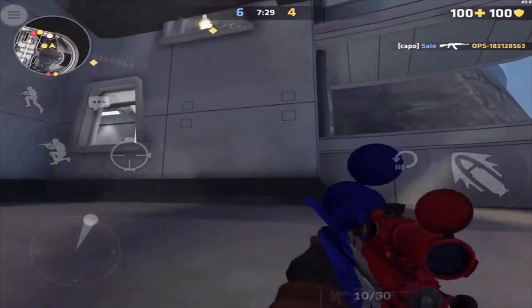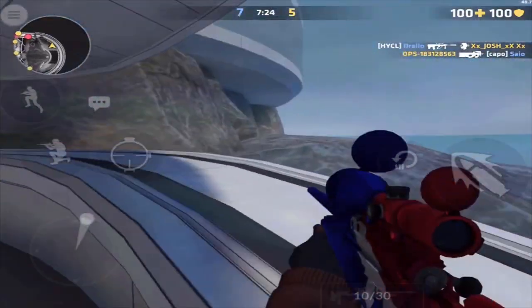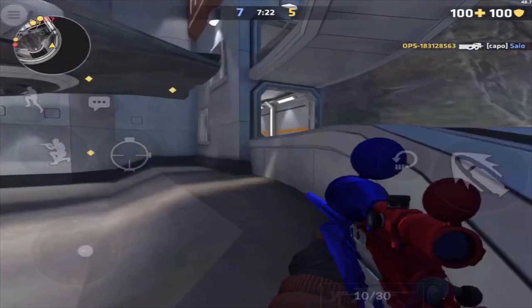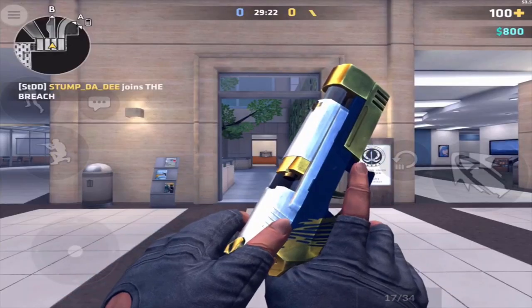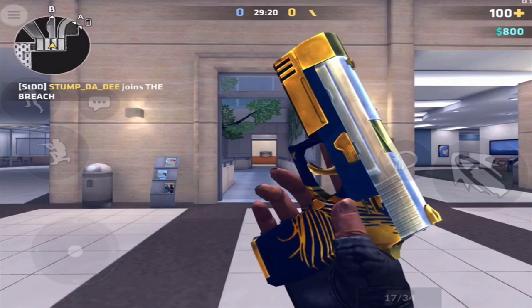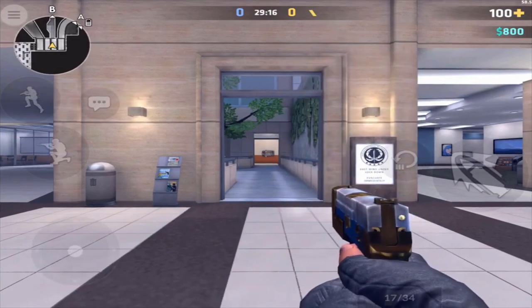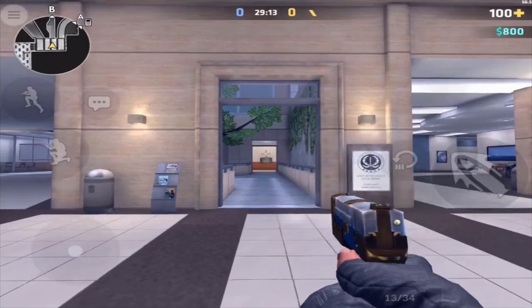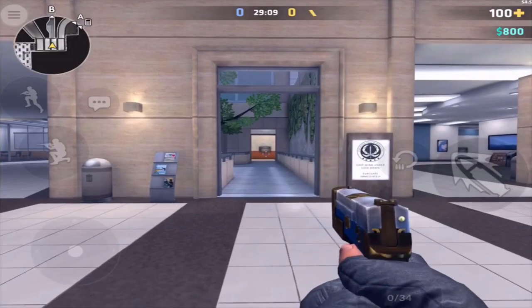I would like to start with demonstrating each pistol and their individual stats. I know some of you already know this, but it's always nice to freshen up on your basics. First we have the P250. It holds 17 bullets in the clip with 2 clips in reserve. You can take out an enemy player with 2 shots to the head with armor, or 1 hit to the head with no armor at close to medium range. This is the starting pistol for both sides, and it is the pistol you are given if you die in the previous round.